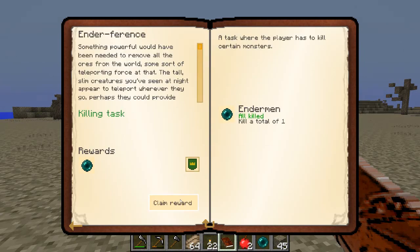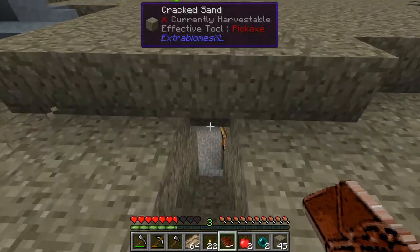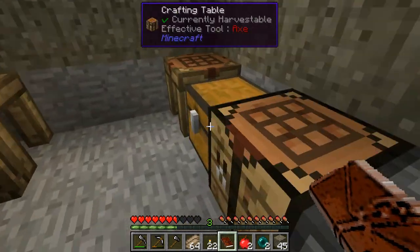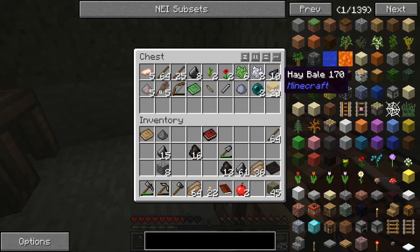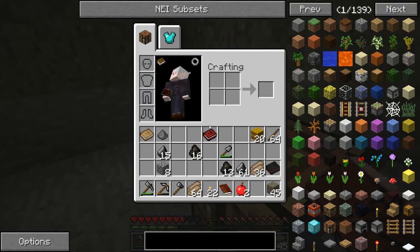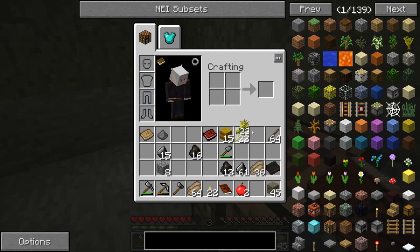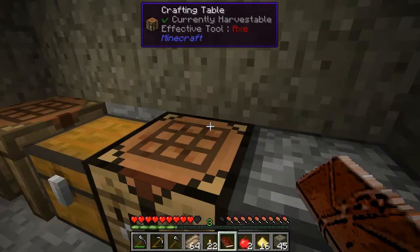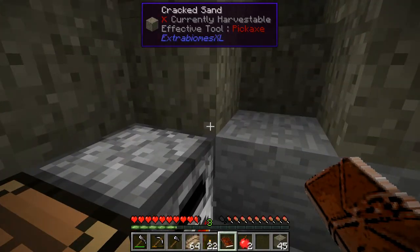Let's go ahead and claim that quest reward real quick. Let's see about storing those. We can do something with these guys — we'll turn 16 of them into flour, pump that in here and we'll have bread shortly.